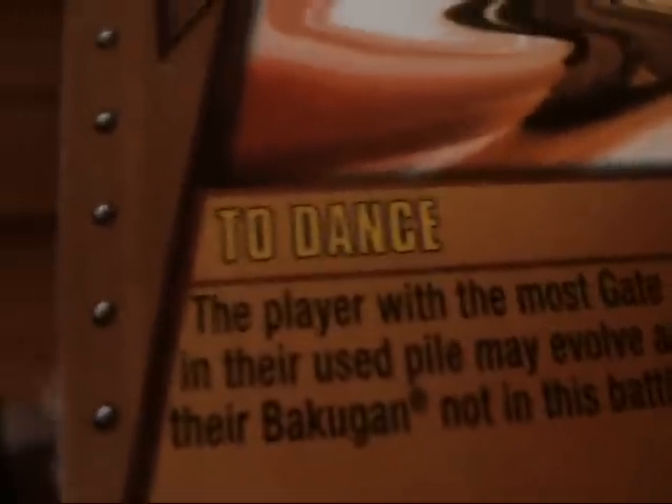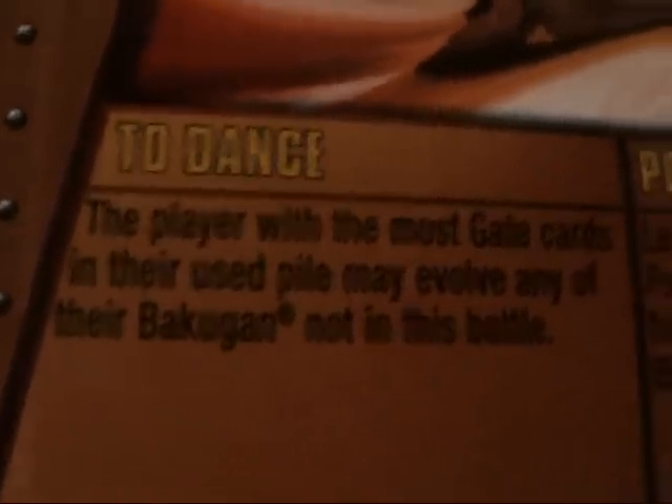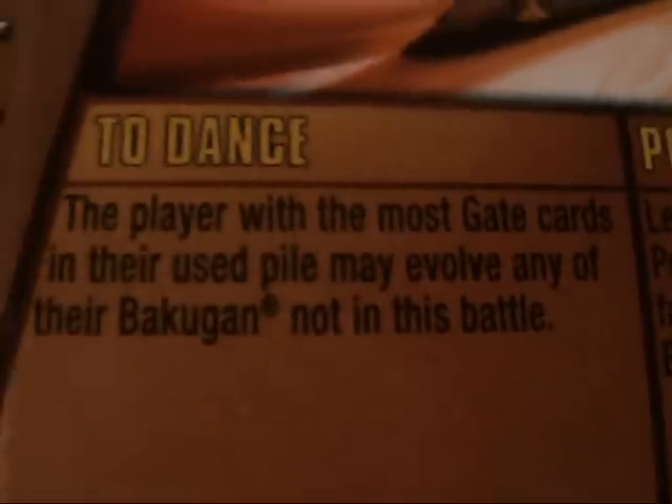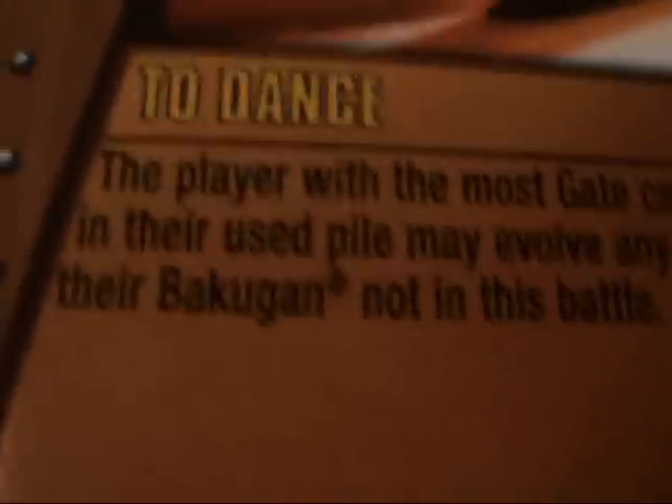The next card is a gate called 'To Dance.' What an interesting name for a card — that's kind of stupid. It's a copper card: the player with the most gate cards in their used pile may use any of the Bakugan not in this battle. This can be very useful with these new Special Evolutions I got — if I win this card, I'll be able to evolve them.